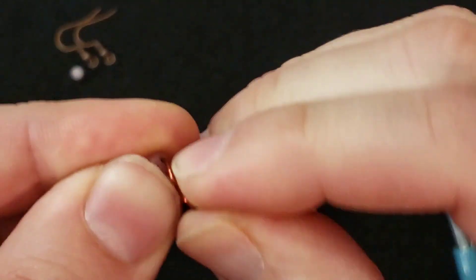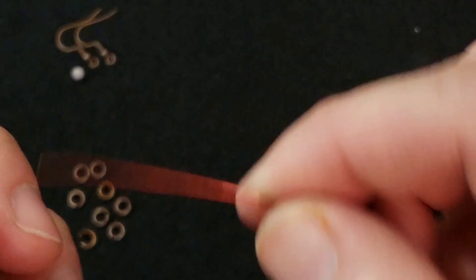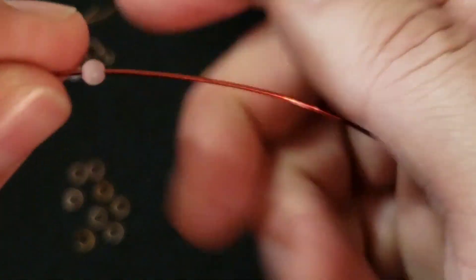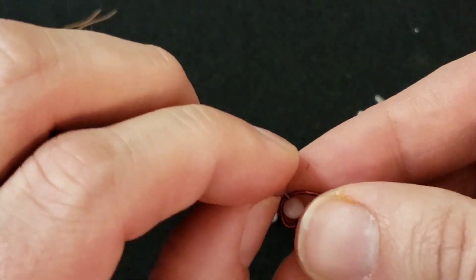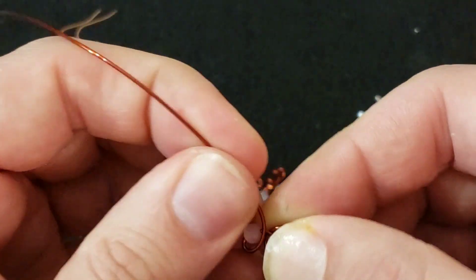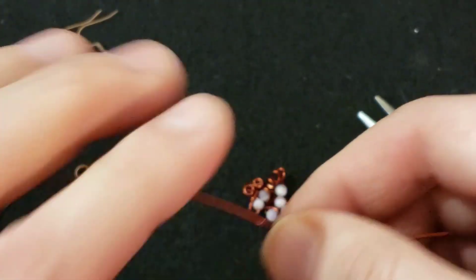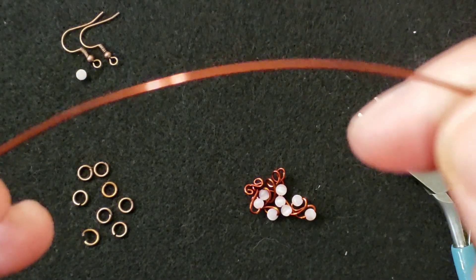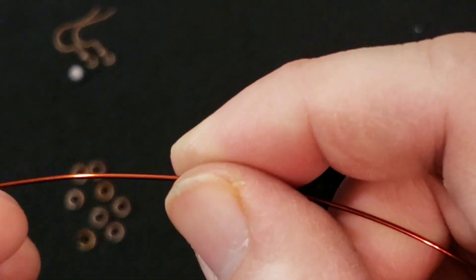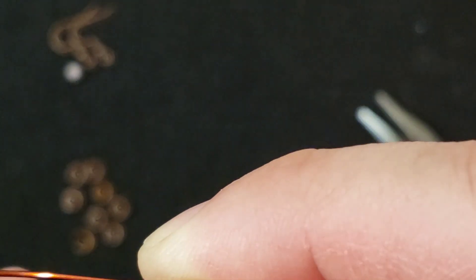The most important thing is just don't overthink it — just slap them on, throw on some more, have fun, experiment, smoosh them around. Go fast, because you're going to need to string a lot of them and do a lot of little threading. If you're overthinking it, it's not going to come out the way you planned anyway, so you'll just stress yourself out. If you just keep moving fast, you won't have expectations and it'll just come out however it comes out, and you're going to love it.